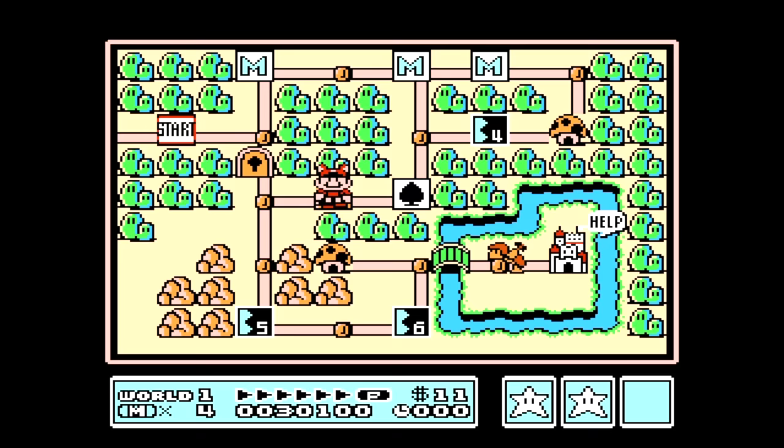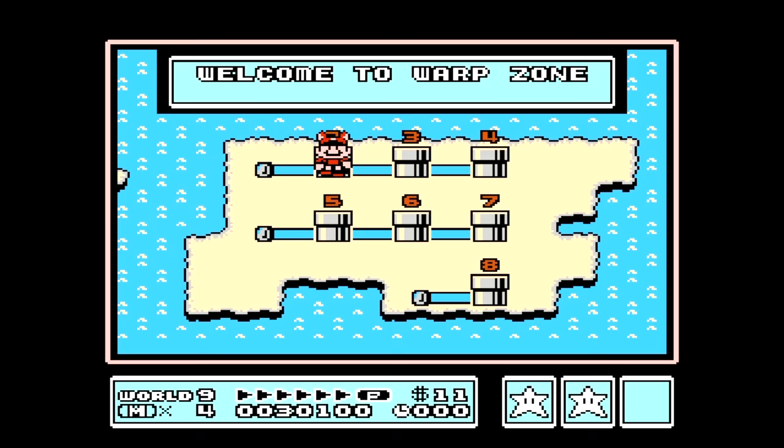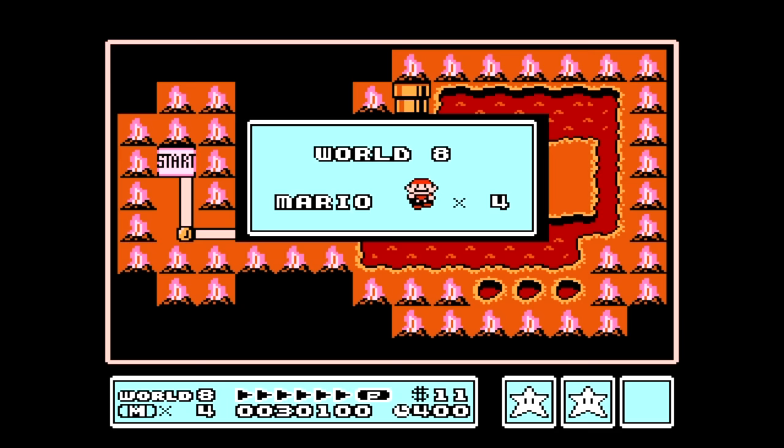Once you have your first two whistles you can actually warp straight to World 8. Use the first whistle on World 1. Once we appear on the Welcome to Warp Zone screen, all we gotta do is use our second whistle. Once you use the second whistle it'll teleport us straight down to World 8.